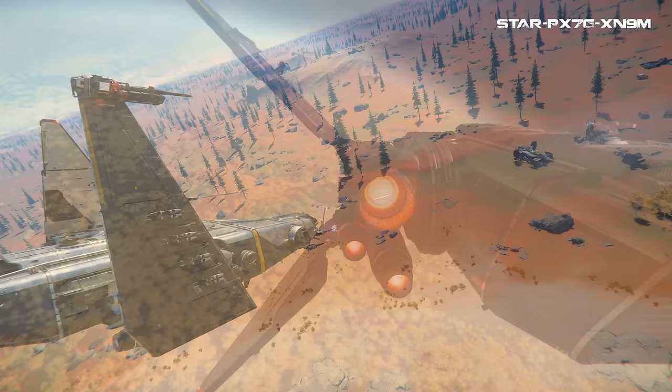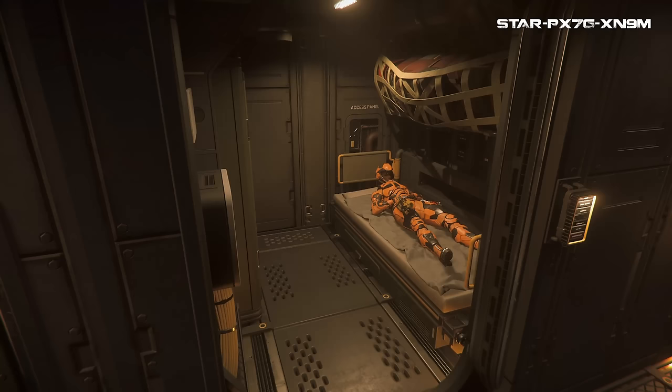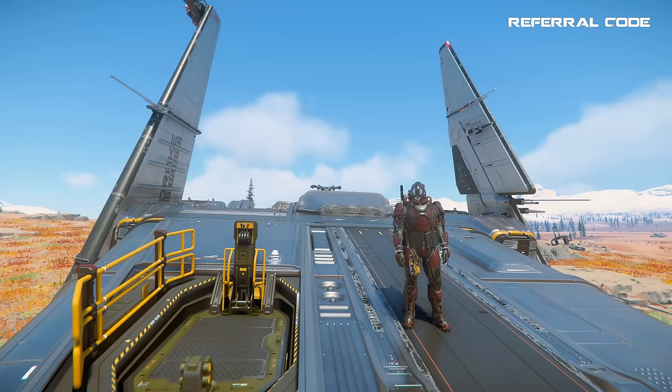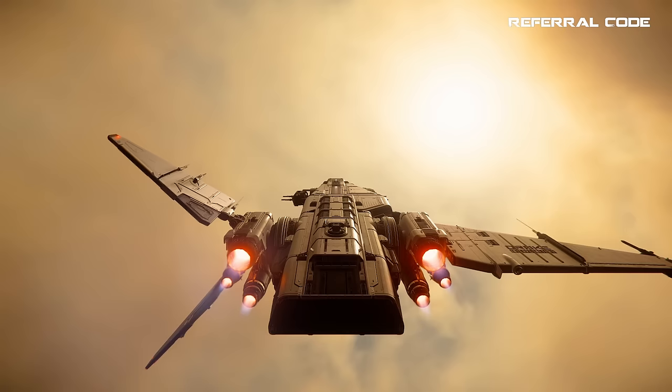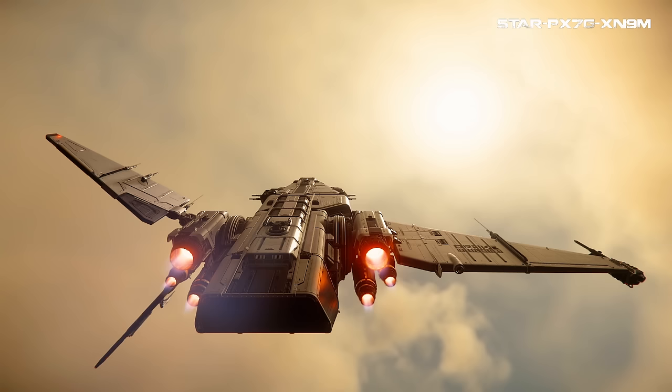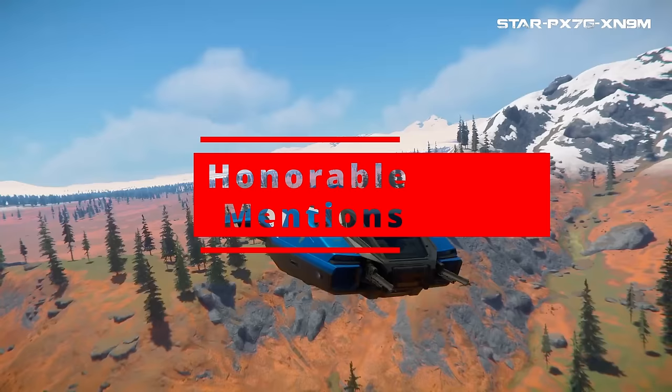This ship could have easily been called the wrecking ball — giving a pilot six guns to shoot is just insane and allows many players to solo top-tier bounties with ease. Combine that with 72 SCU of storage, two entry points, crew quarters, captain's quarters, a kitchen, bathroom, and roof access, and you have one of the best multi-crew ships in its class. This is the third Drake ship on this list. Its asymmetrical design has made people either an instant fan or an instant hater, but regardless, you cannot deny the impact the Corsair has had on the verse.